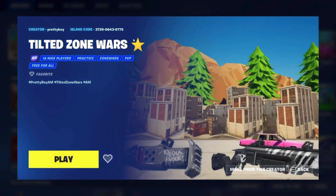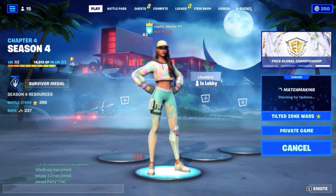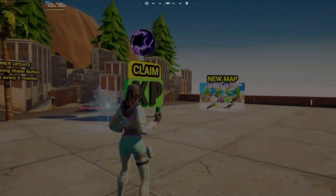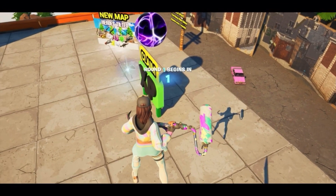If you don't have the map code I'll put it up on screen right now — you can pause the video and take a screenshot. Load into Tilted Towers and I'll show you what to do when I'm in. When you load in you'll notice that you have a claim XP button — you can just roll that one.